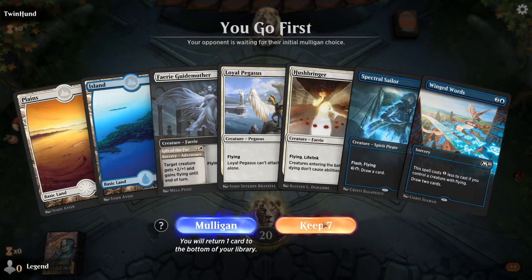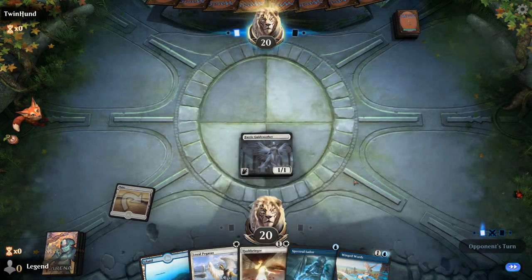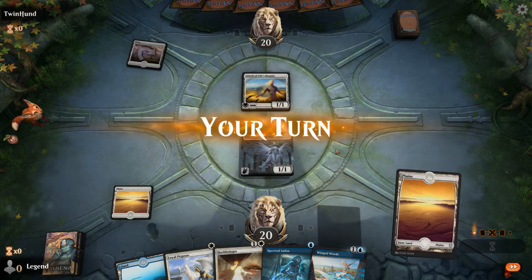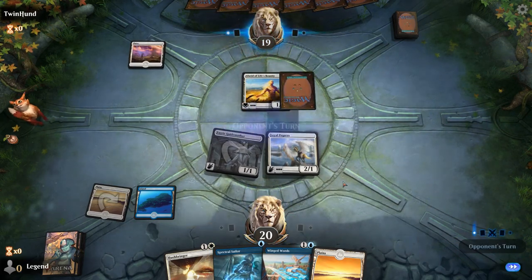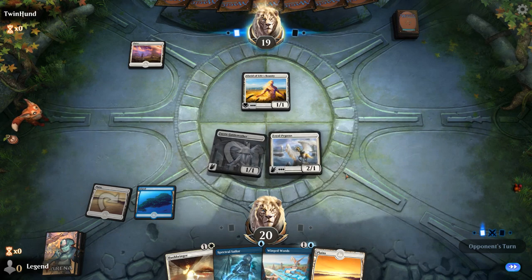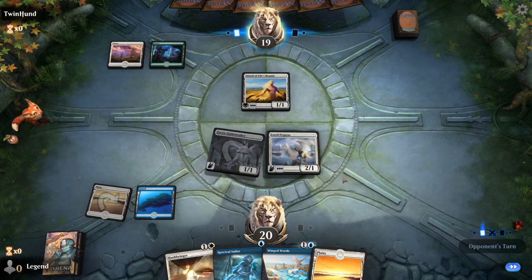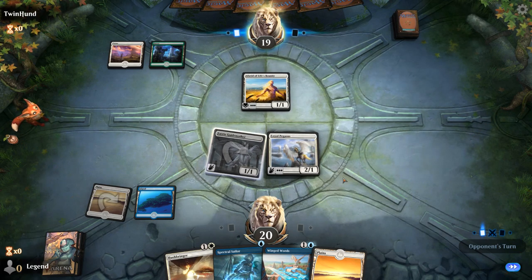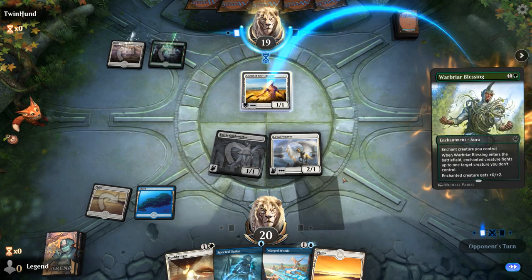We're on the play with a fine hand. Don't know if Hushbringer is going to be good, but we'll start with the Guidemother. Next round probably Pegasus plus Sailor. Opponent with the turn 1 Alseid. We're just looking for a payoff card between Skycat Sovereign, Empyrean Eagle, Sephara, or Rally of Wings — 16 cards we'd be happy to draw. This opponent appears to be on an enchantment Aura deck, which could be tough because we don't play much interaction ourselves.